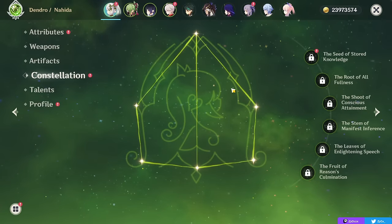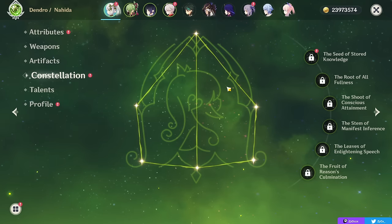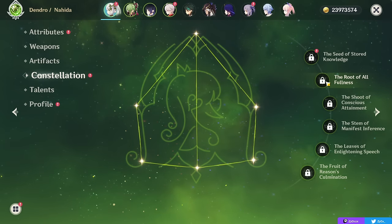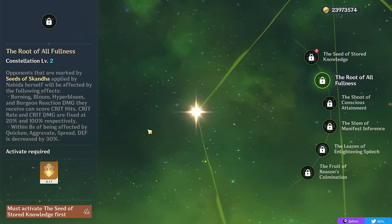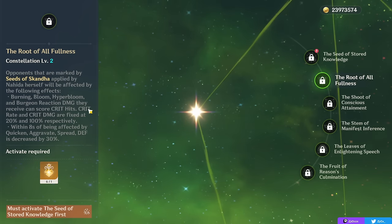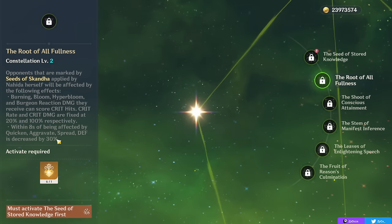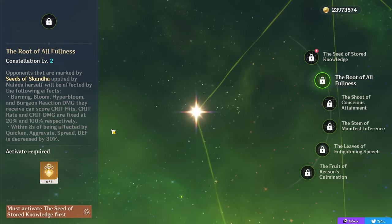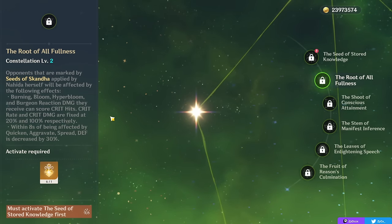Nahida is one of the strongest characters we've ever gotten even at C0, so you don't need constellations for her to be broken, but she does have some good ones. Her second constellation is probably the stopping point for most people going for constellations, as it allows transformative reactions such as Burning, Bloom, Hyperbloom, and Burgeon to crit, giving 20% crit rate and 100% crit damage to those reactions. It also decreases the defense of opponents affected by Quicken, Aggravate, and Spread, meaning this constellation affects basically every single Dendro reaction in every team comp for Nahida.